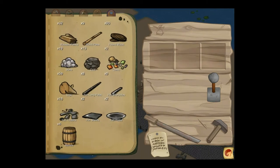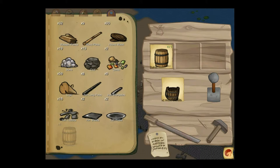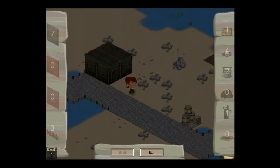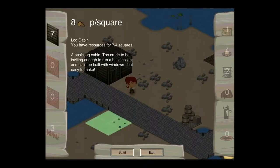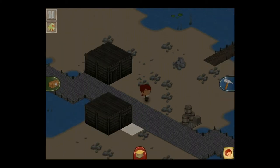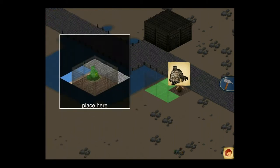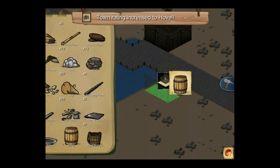Barrels are useful for brewing things, but since we're a little ways off that yet, we can just split them into multiple buckets — six buckets is not a bad start. I'll build myself a second log cabin, which always has to be two by two, into which can go my stone oven. There's another town rating increase, which is nice, and my barrel.